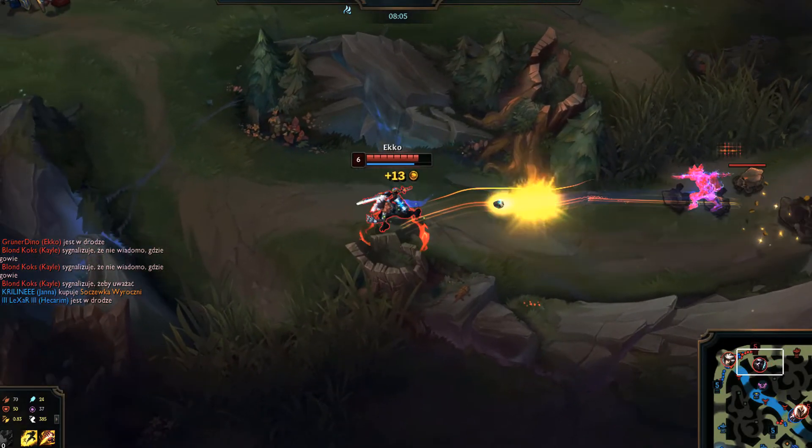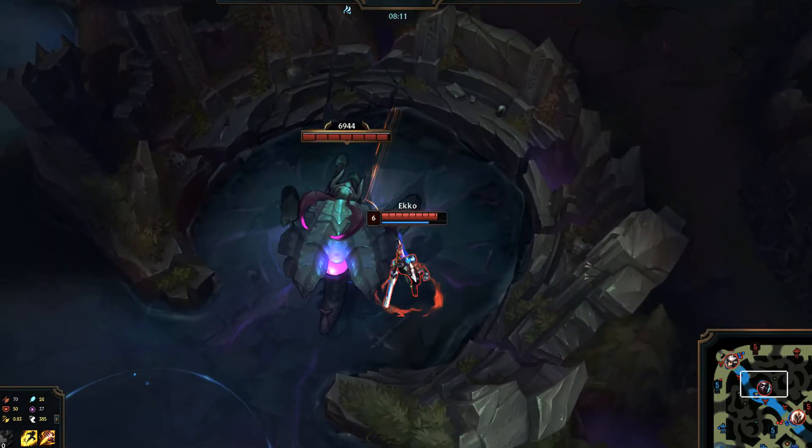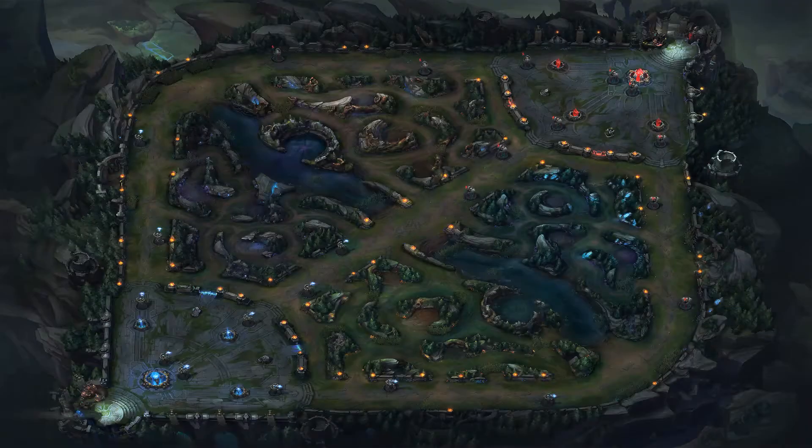The second tip is about objectives — set them up properly. First of all, make sure your jungle is ready to contest and get your laners to help. Let's focus on ourselves now. Let's say we are on the blue side and we try to contest herald. All your top and bot jungle is up. Take wolves, blue, and gromp, then try to take herald. After taking herald, your bot jungle is up — start from golems, then red, then raptors, and you have top jungle up again.